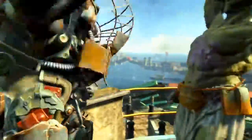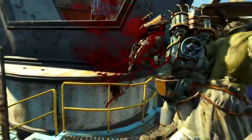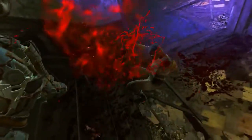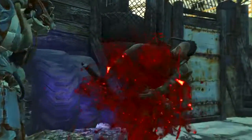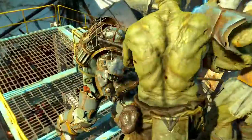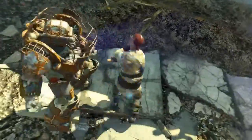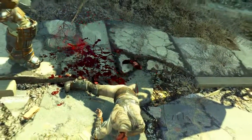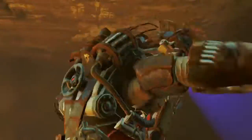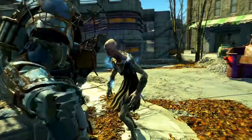We now have an unarmed damage output of 349 — which is pretty good but it gets much much better. First let's talk about the Blitz perk. Inside VATS, Blitz basically allows you to teleport to your enemies provided they are within the blitz distance. One point in Blitz doubles the distance you can travel and two points triples it. The further you are from the enemy the more damage you'll do — the maximum bonus damage from this is 25%. So at maximum range from an enemy, an unarmed attack with Tessa's Fist gives an extra 25%, bringing 349 up to 436 damage per punch.